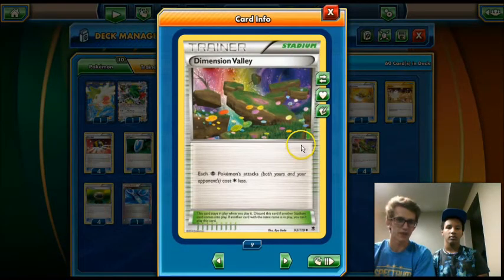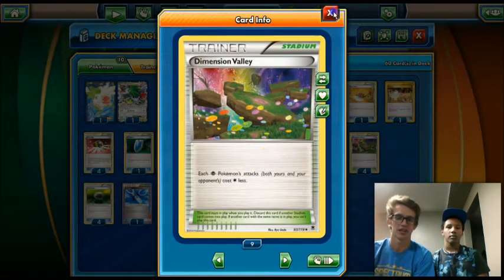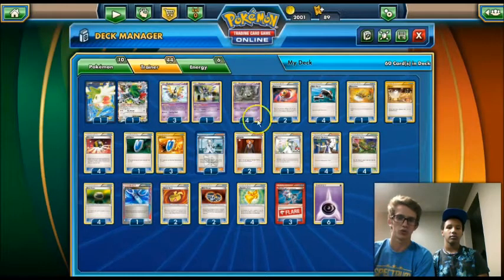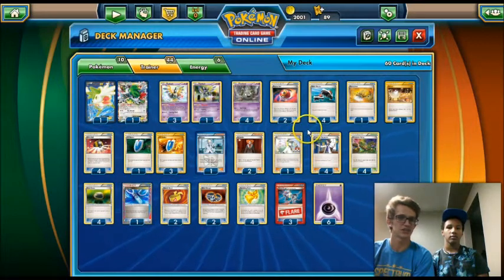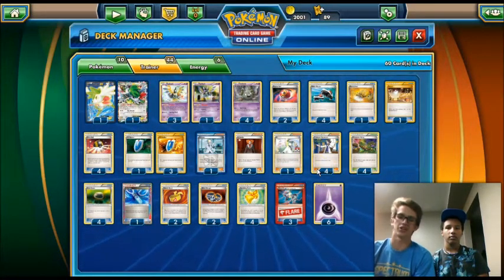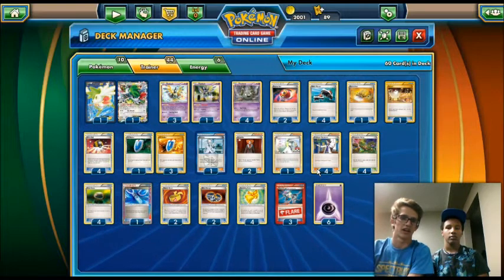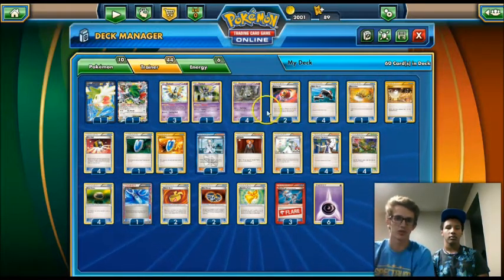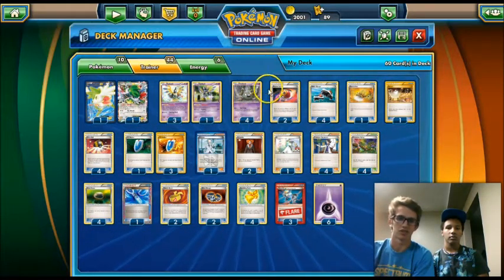We play four Dimensional Valley. What it does is all of your Psychic Pokemon's attacks — both yours and your opponent's — cost one colorless less. That makes it so our Tool Drop Trubbish can attack for one Psychic Energy, which is a pretty big deal. Tool Drop used to have to play EXP Shares so you could get an energy off the active Trubbish that got knocked out. This is a lot faster — we can use more tools, and it lets us attack as early as turn one as opposed to waiting two turns.